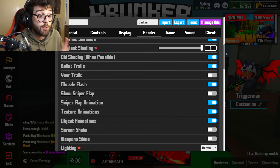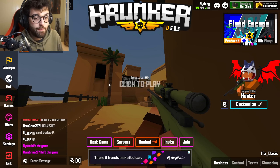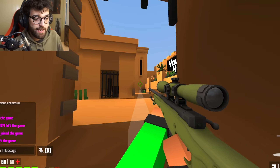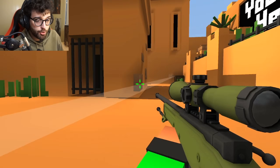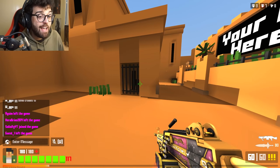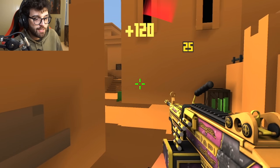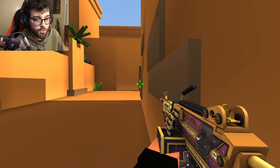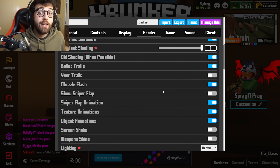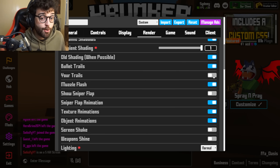Bullet trails is actually quite important. When I fire, there's no bullet trail from my own shots. However, if I turn that setting on it does show my bullet trails. I've turned mine off, but I have bullet trails on for everybody else — so I can see opponents' bullet trails and rockets being fired towards me. It's a really important setting to see where your opponents are firing, so please keep others' trails on and turn your own off.